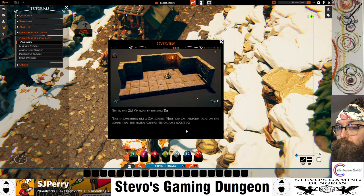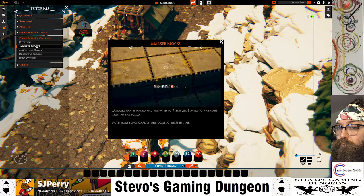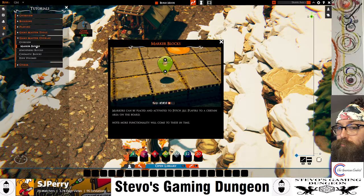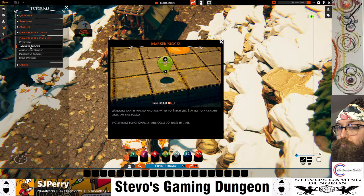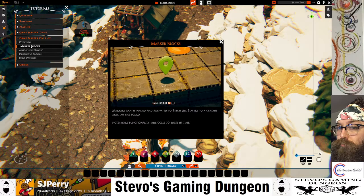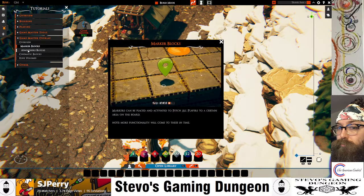You can perform tasks on the board that the players cannot see or have access to. I use marker blocks all the time — they're just a great way to mark doors, levers, chests, stuff like that. Markers can be placed and activated to fetch all players to a certain area on the board. More functionality will come to these in time, but right now I think it just shows them the shot of where it is and they can move their figures over to it.